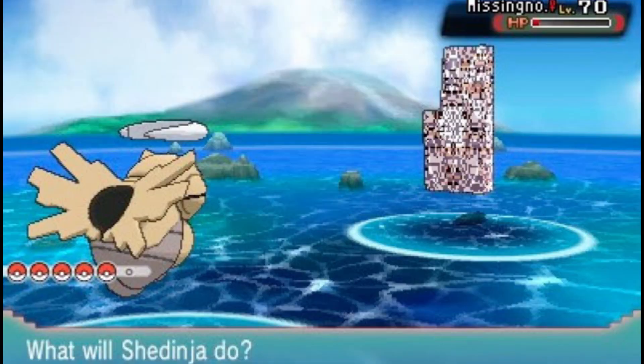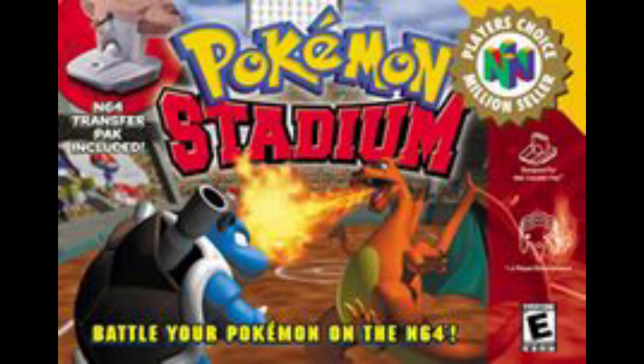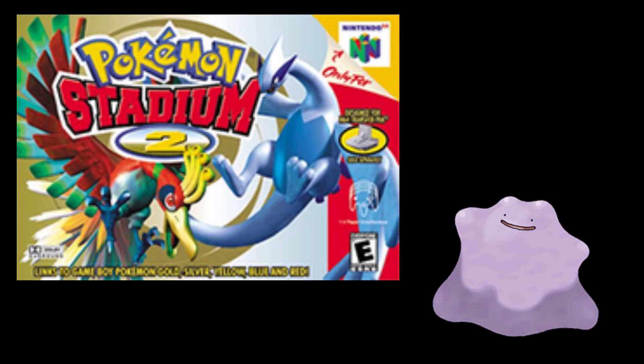Also in Pokemon Yellow, if Missingno is captured at a level above 1, it will instantly down-level to 1 upon gaining any experience and will stay at level 1 unless given Rare Candy. Missingno in any version cannot evolve or learn any moves through leveling up, although it can learn TM moves. Missingno can be traded from Red and Blue to Yellow, as well as to Pokemon Stadium, where it will appear as a substitute doll. In Pokemon Stadium 2, Missingno and other glitch Pokemon will show up as Ditto with Transform, and if the game is saved via Pokemon Stadium 2, it will permanently become a Ditto.